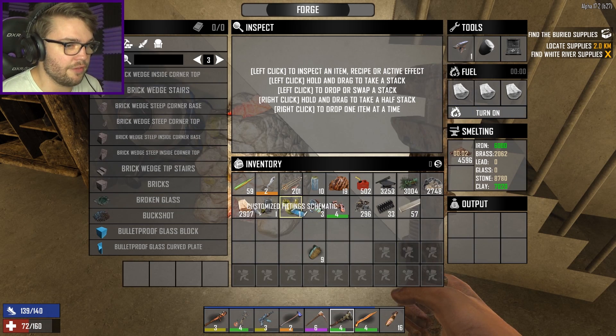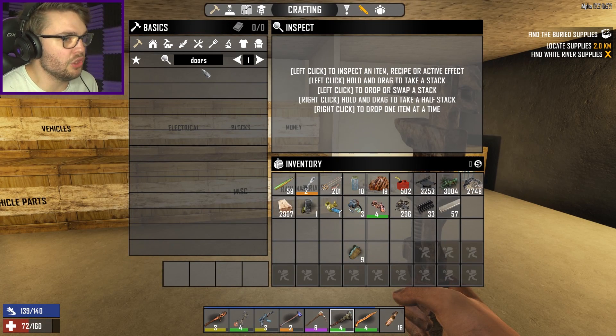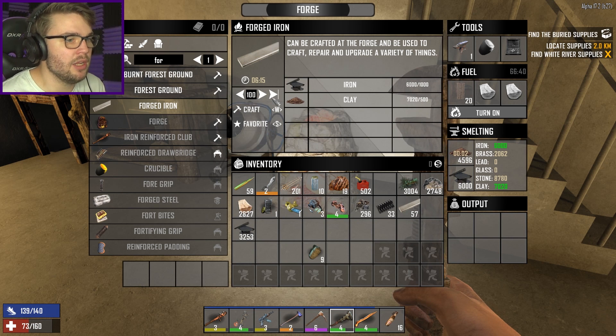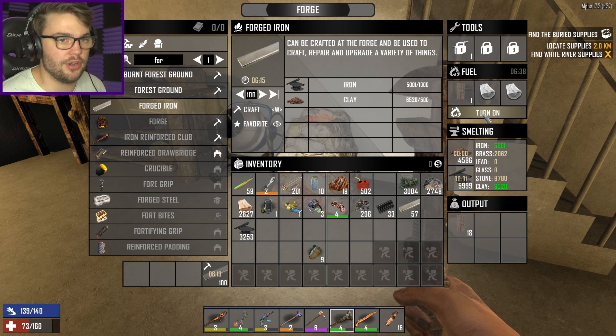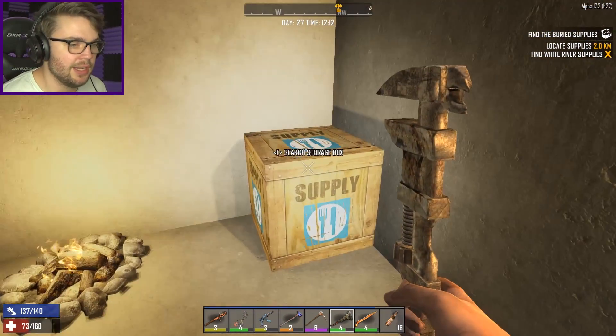I don't have any fuel. Let's quickly craft some doors, because everyone knows the best fuel for your forge is a door. Forged Iron — how many can I make? I can make 600. Let's just make 100. That's going to take only six minutes. I don't have to burn two doors to get 100 Forged Iron. That's why doors are the best.